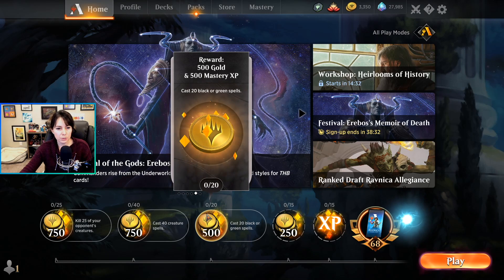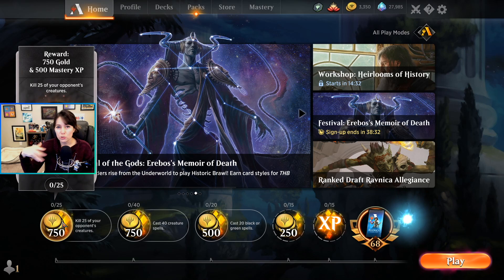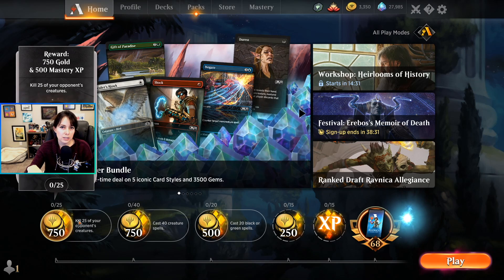You only get to reroll one quest a day, so keep that in mind. You can't just keep rerolling until you get all 750s, but every time you get a 500 gold quest you're not particularly attached to, reroll it to try to get more gold. You get one of these a day and you can have a maximum of three, so if you haven't logged into Arena in three days those quests will disappear. Log in, knock out your quests, then let them accumulate.